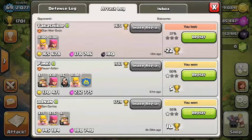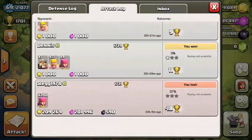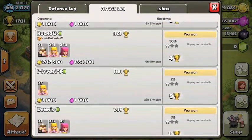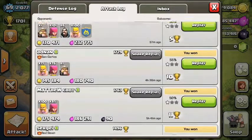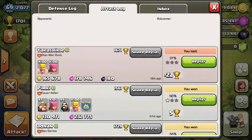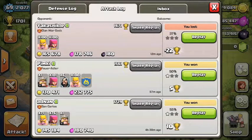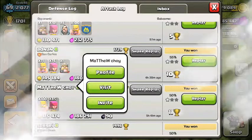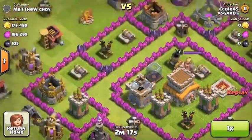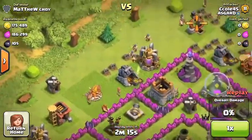I use the barch strategy — I train 100 barbs and 100 archers; it's very effective. Let me show you my raids — I have three to show you. I'm looking at my attack log and how I get loot. I'm looking for gold right now because I'm upgrading. Here we go — barch is very straightforward.